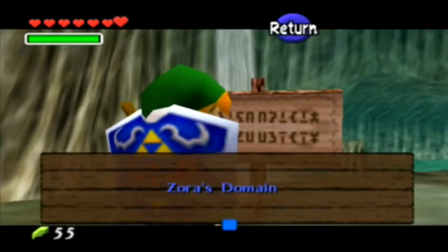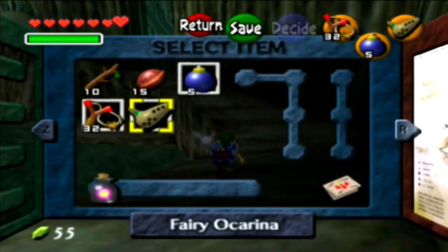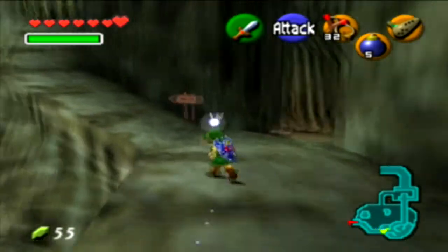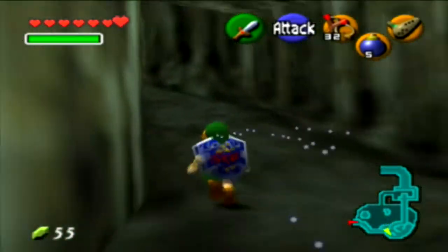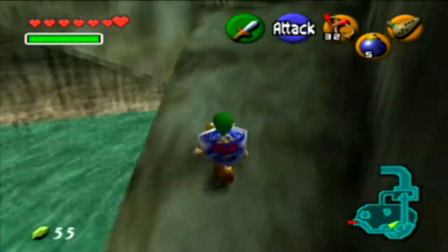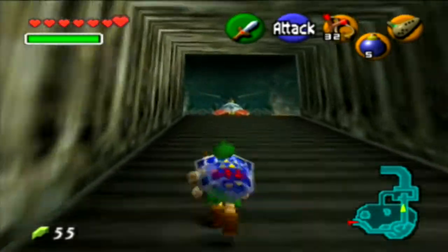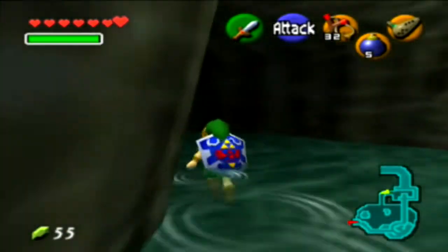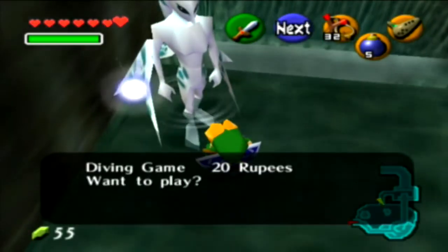The sign reads: Zora's Domain. You don't need the bottle I have, but it's better to have it. What we need to do is go to the waterfall — there's a Zora up there. When you beat the game he has, he gives you a Zora's Scale, which lets you dive deeper in the water. You can get an upgraded scale from the fishing game, which I am going to do, but that's going to be annoying.